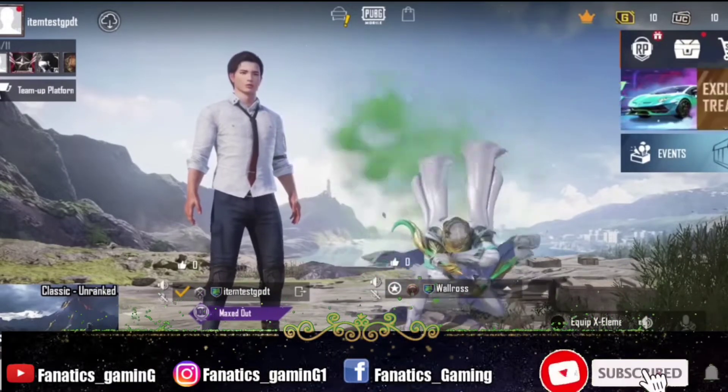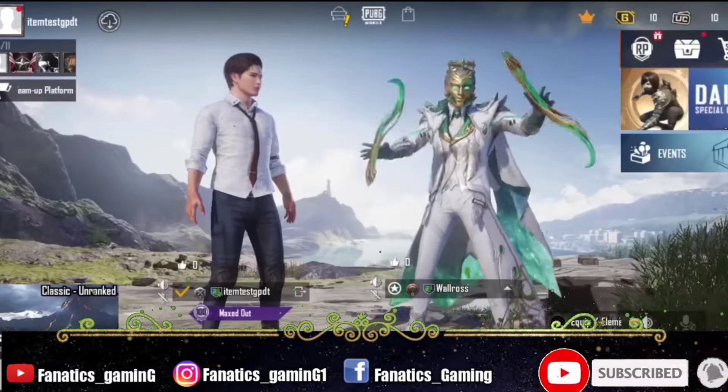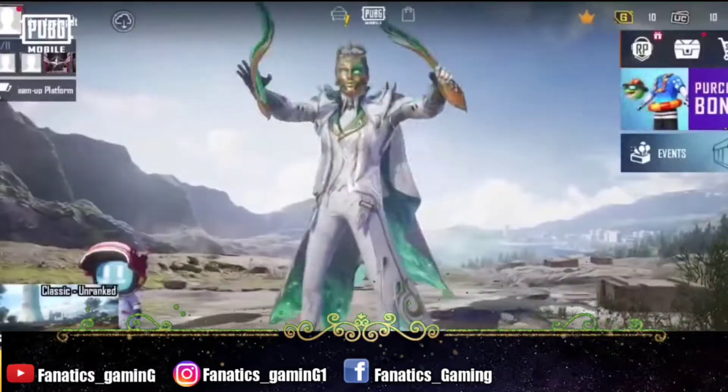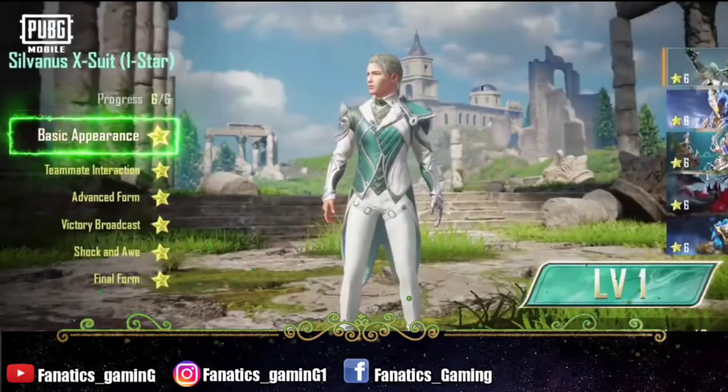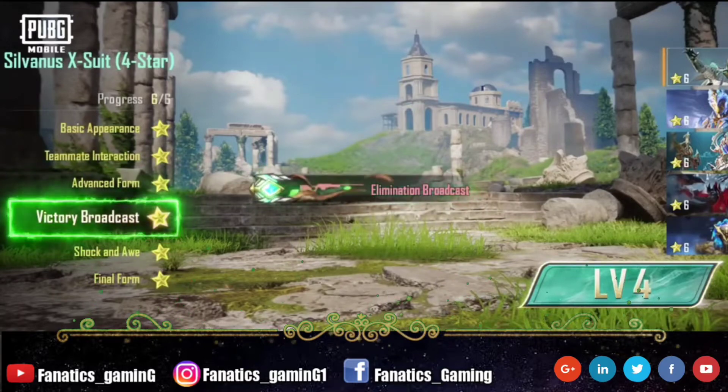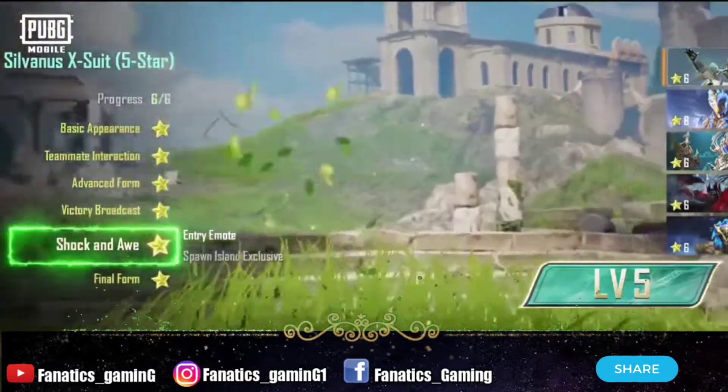You can see the emotes here — what are going to come in the suit: basic appearance, team interaction, victory broadcast, advance form, and island exclusive. You can see all these things here and it looks very good and exclusive. But you have to place UC here to get it.